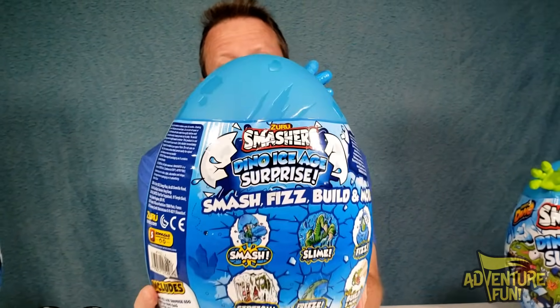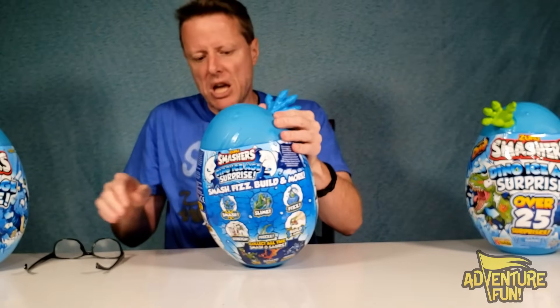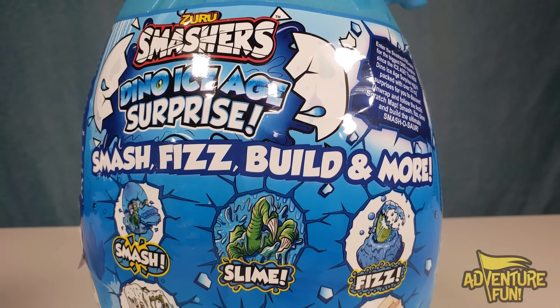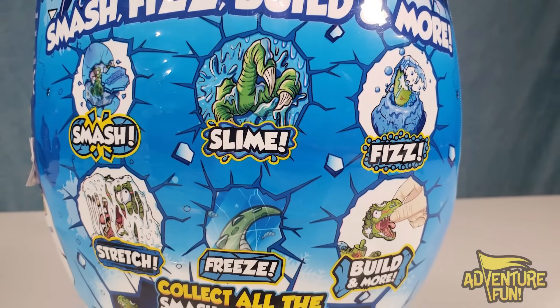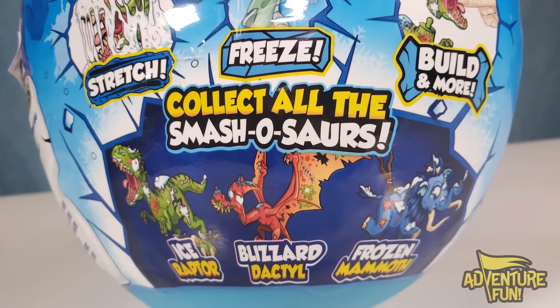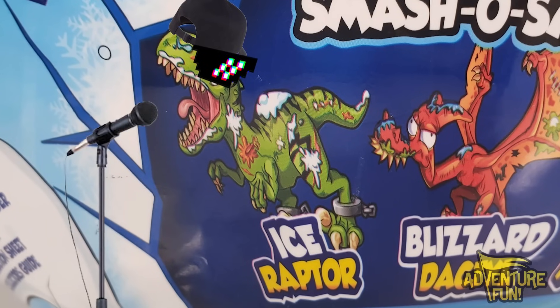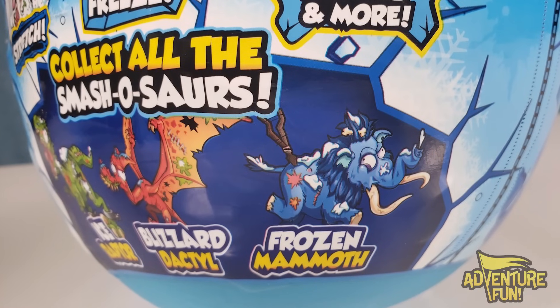On the back it says smash, fizz, build and more — smash, slime, fizz, stretch, freeze, build and more. That's a lot of activity! At the bottom it lists what you can collect: the Ice Raptor, the Blizzard Dactyl, and the Frozen Mammoth. The Frozen Mammoth comes in the blue hand — he's hard to get, so if you find the blue hand, you're going to get the mammoth.